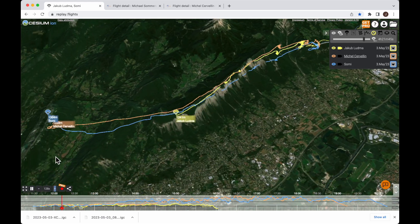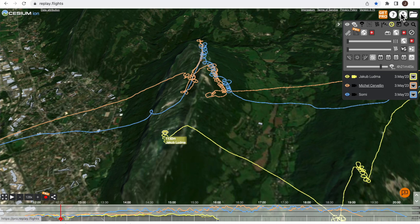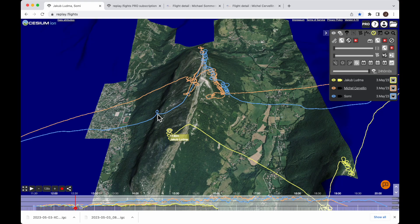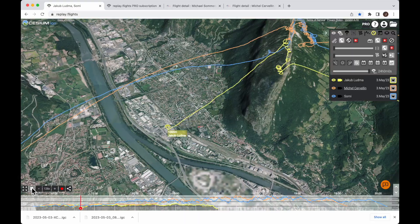Let me switch the map to higher quality here. I have the pro subscription so I can switch to the high resolution satellite map to see more details on this crossing over Grenoble city to the other side.